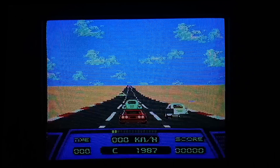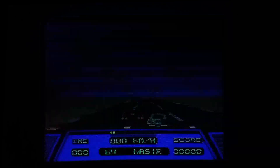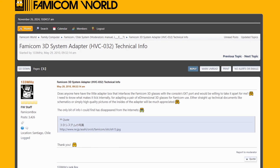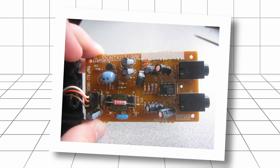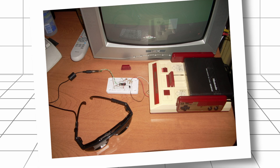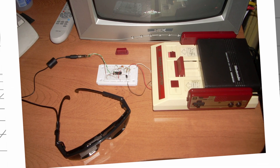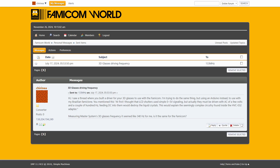That made me think: what if I made an adapter to use my glasses with one of my Famiclones? Maybe I could search for the schematics of the original and build it myself. I started searching and found a thread at the Famicom World Forums. One user was asking for the same thing, and some people posted pictures of the device. In the end, they were able to make an adapter using a CD4030 and some other components to drive their e-dimensional 3D glasses. The problem was there were no schematics, and I even tried sending a private message to get them, to no avail.